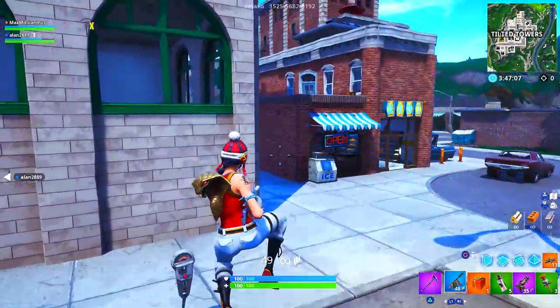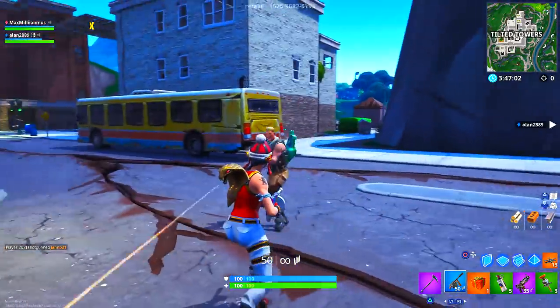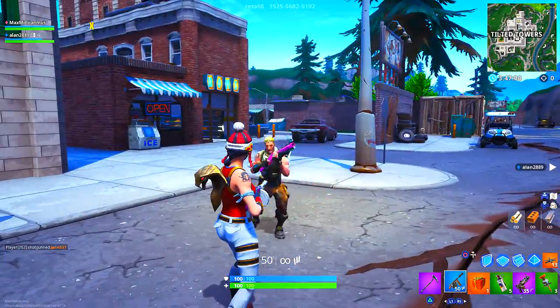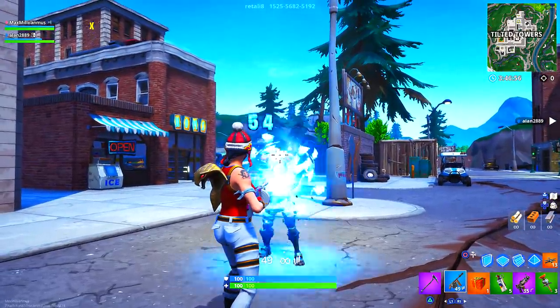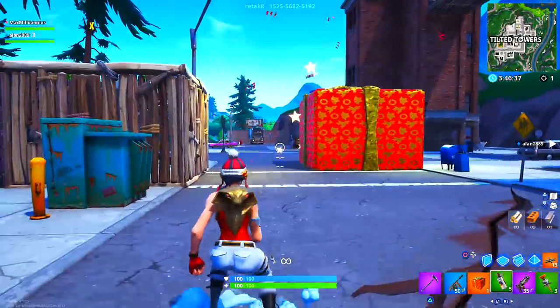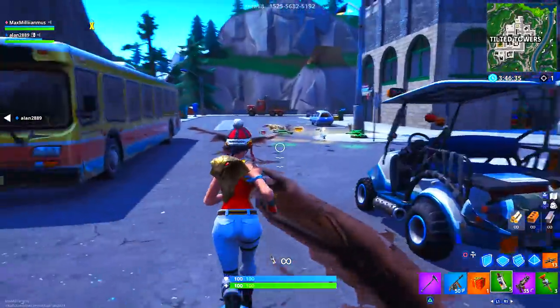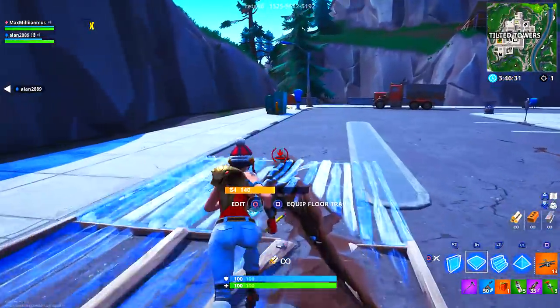Welcome back — this is a Fortnite glitch video. I'll be showing you how to get all the vaulted weapons in Fortnite after the latest update. Right now I'm in a playground game mode and there's no drum gun, no gifts, no smoke, or any vaulted weapon available. With this glitch you will be in god mode in playground.